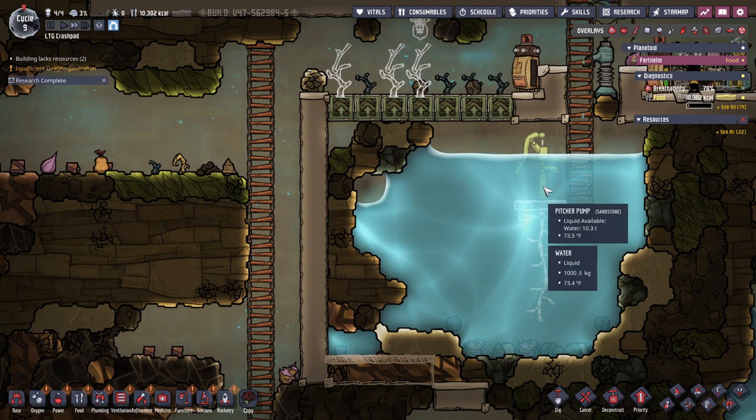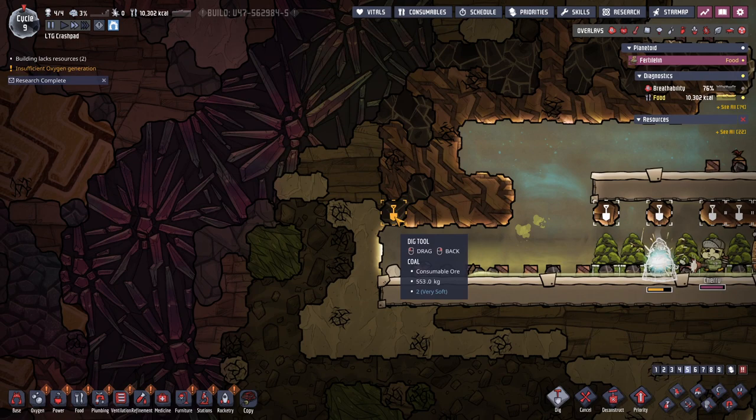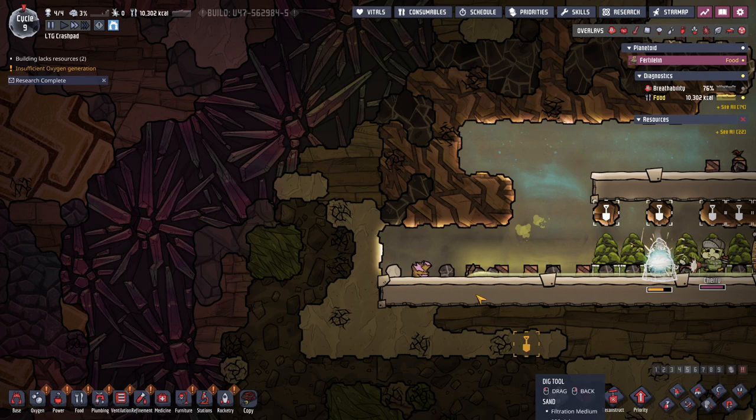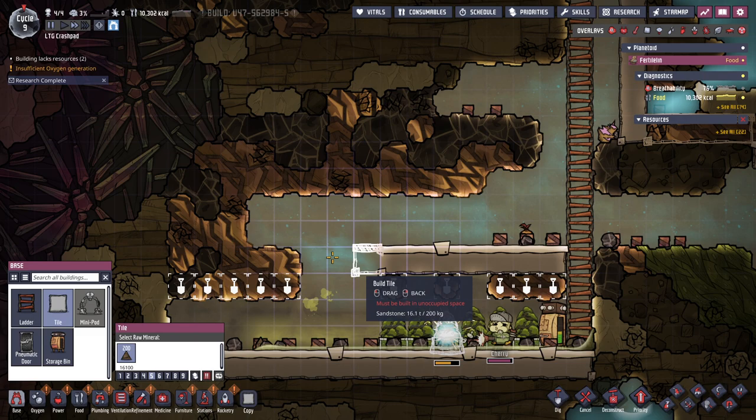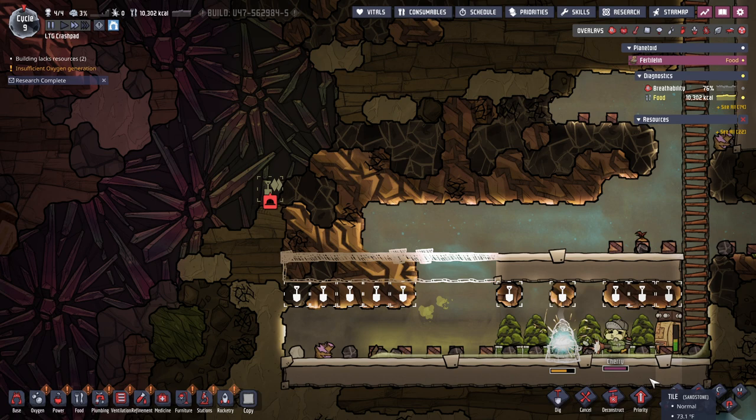They're happy! Water's spilling out — this is a little bit underwater, which is less than ideal. Cherry's good. We could dig all of this copper. There's coal here, temperatures are all still good. Let's put some more floors just so I can get all of this copper, although copper doesn't seem to be an issue anymore. Let's check the temperatures.